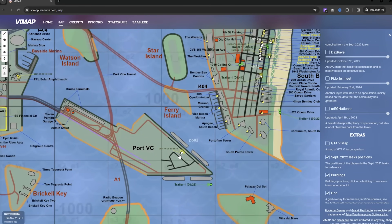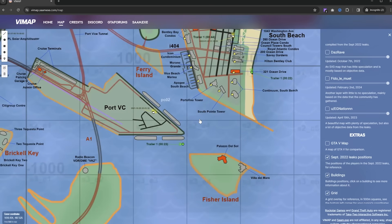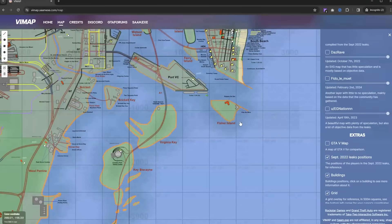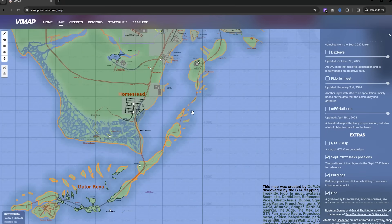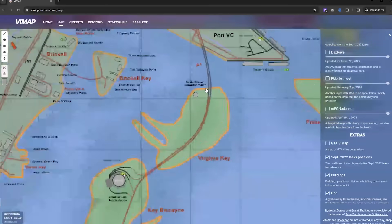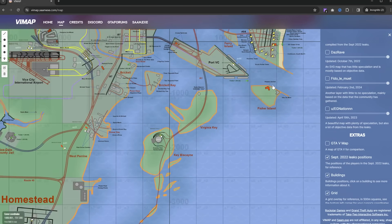Quite possibly the most interesting surrounding feature is the port. The port is something that I think is going to be home to at least a few missions in the GTA 6 story mode. This is a massive port, and we're going to have to wait and see what actually comes out of this. In GTA 5 we had a few heist prep missions at the port, and that was a really cool area of the map. This port is actually kind of on its own island, which I find pretty interesting. Going down south, there are even more islands extending all the way down into the Gator Keys.